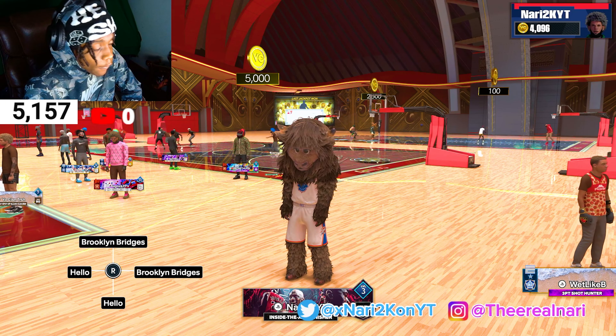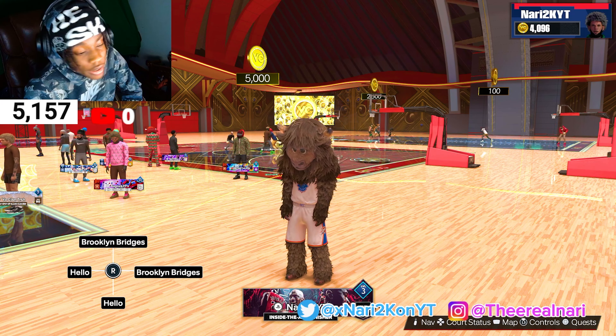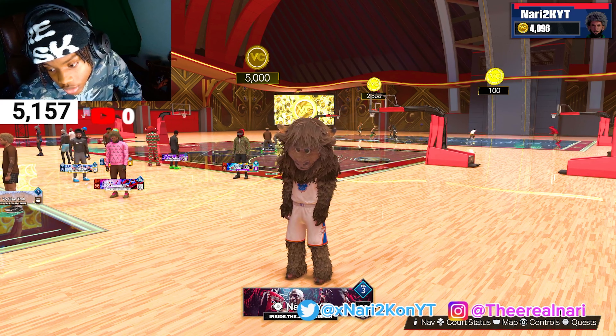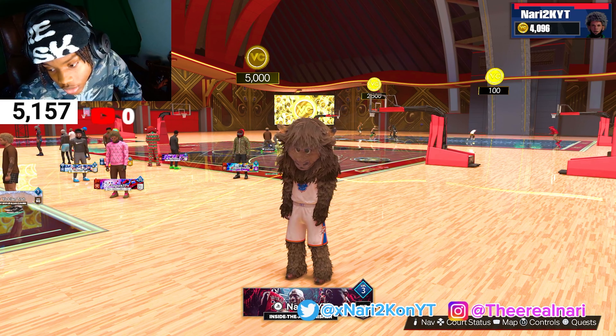And motion style: Kevin Durant. This makes you way more quicker — if you just have the base, it's not going to be slow. Motion style really matters in the game for every build, so motion style has to be Kevin Durant. You can move way faster. And those are my post-scoring animations right there.